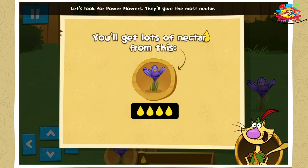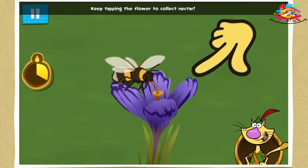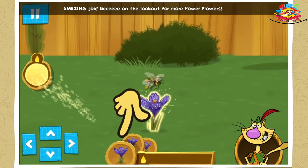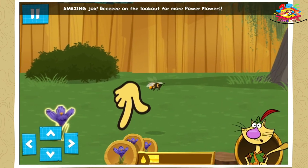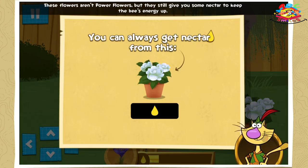Let's look for power flowers — they'll get the most nectar. Keep tapping the flower to collect nectar. Amazing job, bee! On the lookout for more power flowers. These flowers aren't power flowers, but they still give you some nectar to keep the bee's energy up.